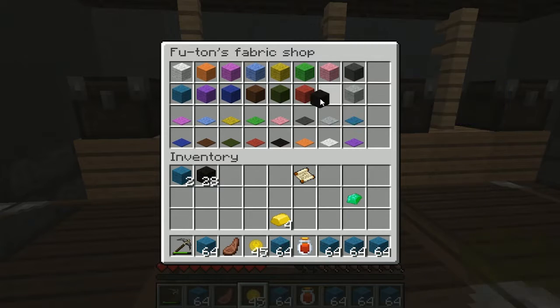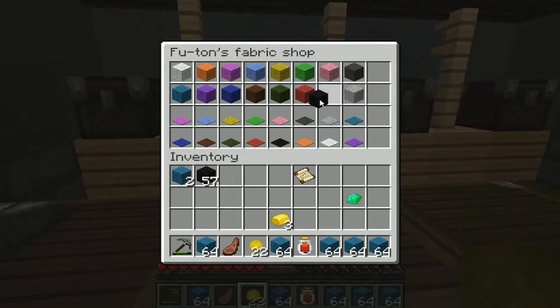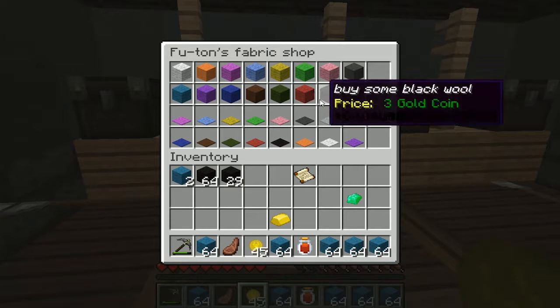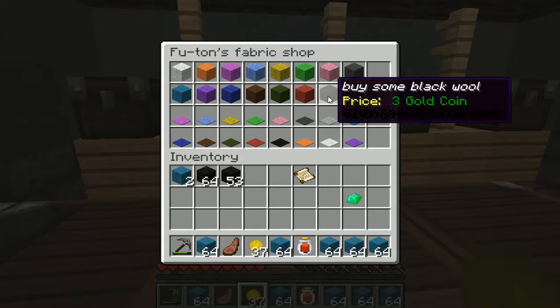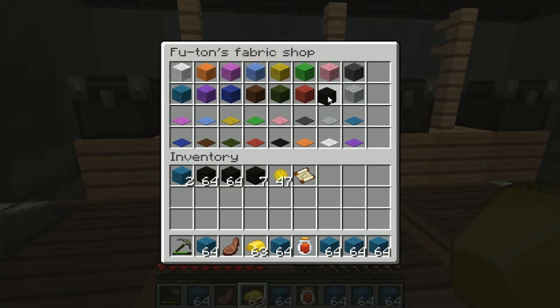I might as well tell you what one of the builds is — one is a seahorse. A friend of mine built a seahorse and I'm giving her credit; there'll be credit on the side of her building. I've redesigned it from her Pokemon world. So Blue Indigo, you're going to be famous on the seahorse. I've been working with some people, messaging them and helping them with ideas for the build.